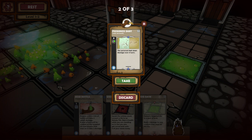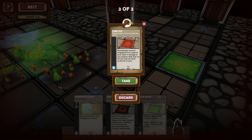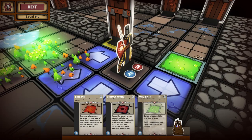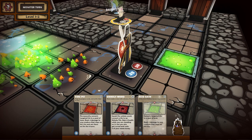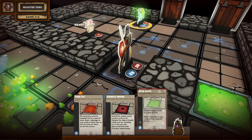Poison Dart — deals damage over four turns. I'll take it instead of Acid Bottle, because that does a lot of damage. Hello Fire Pit! Oh good God, that does a lot of damage. Nevermind! Alright, everything is the pits and I'm totally okay with that.